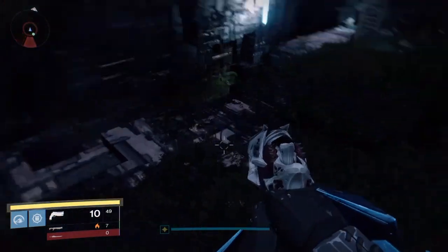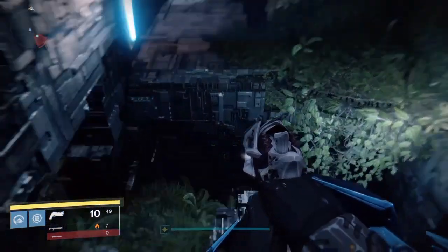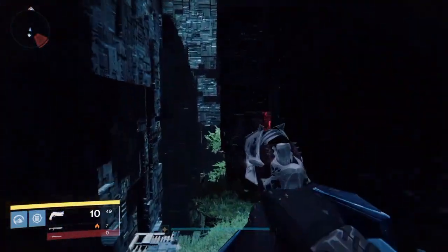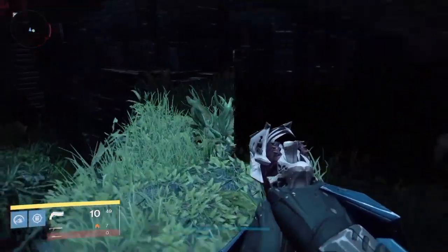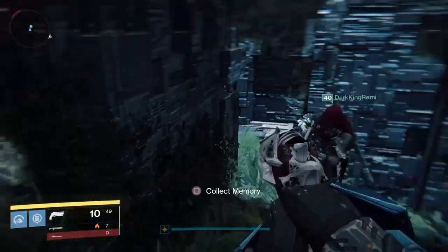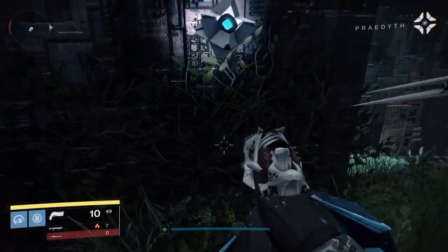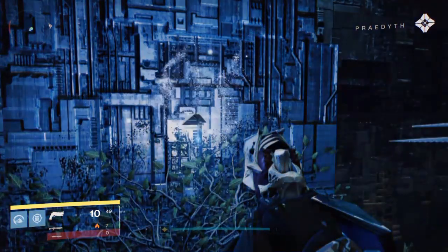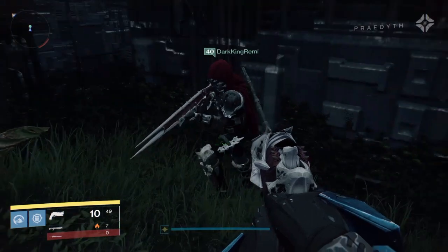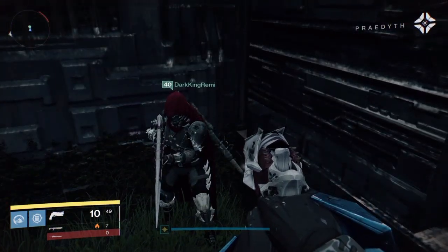Once you get down here, jump right over here — try not to almost fall off the edge like I did. Jump right up here and right around this corner is your first memory. 'The Vex have predicted their own annihilation — when do they believe this would happen? Can the calculations of minds the size of planets be wrong?'